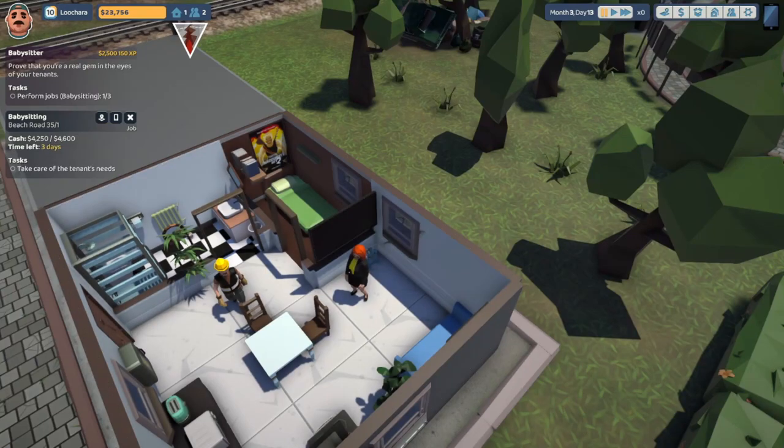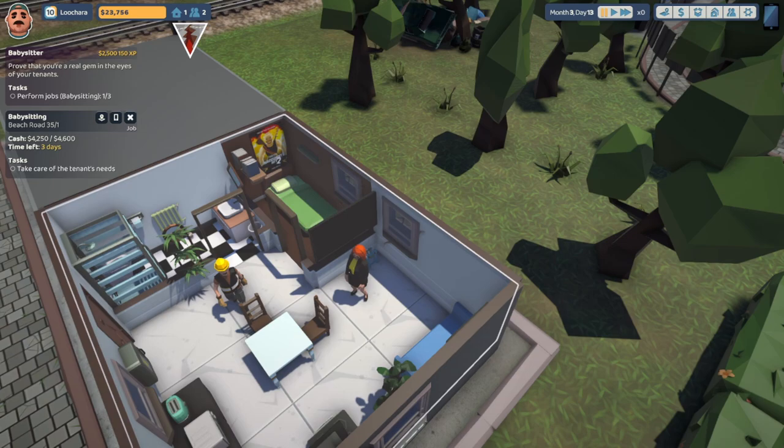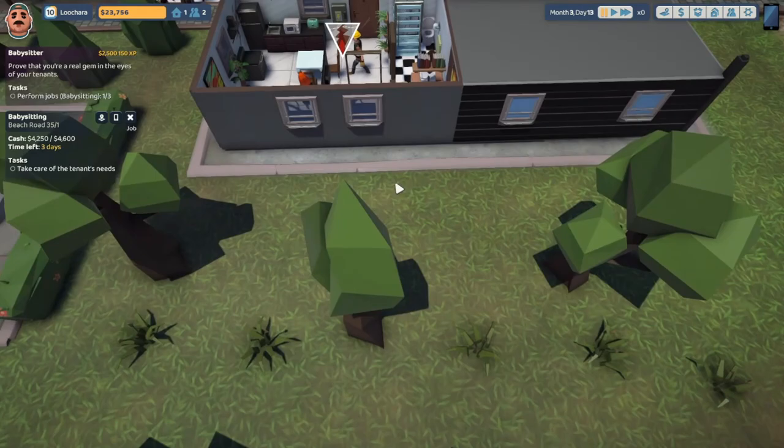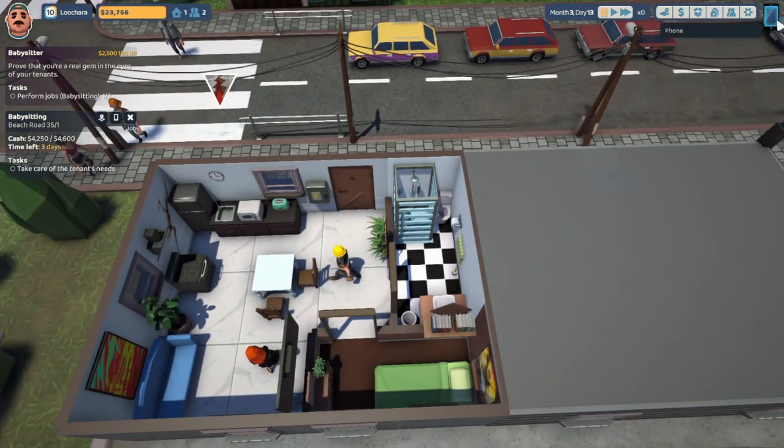Hello everybody, my name is Ochar and this is The Tenants, another episode of our Let's Play series. In our last episode we had an earthquake and we're still recovering — you can see some cracks in the walls behind the windows. We brought in a professional for that; I didn't trust Uncle Steve to fix it, so that will be sorted out.